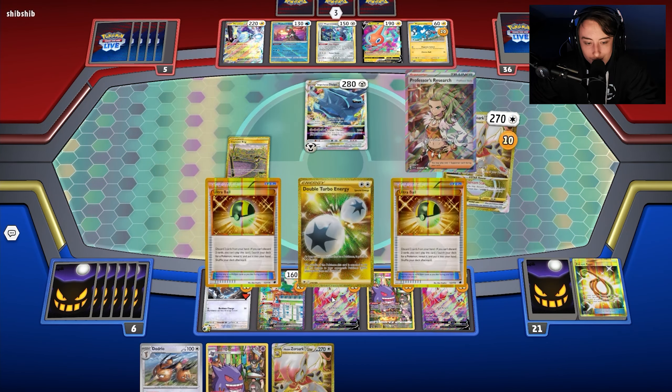There's Nest Ball — they do get out the other Frigibax. We have to deal with the Chien-Paos, but we have a Zoroark in hand, Double Turbo Energy, and Gengar. We can take two prizes here and then go into two more. My opponent will probably try a Greninja play for the final two prizes. We bench Zoroark, attach, go for Iono to put our opponent down a few cards since we have the knockout.